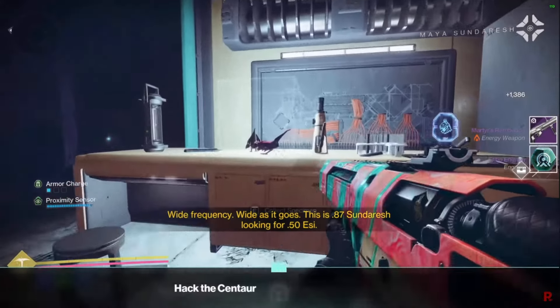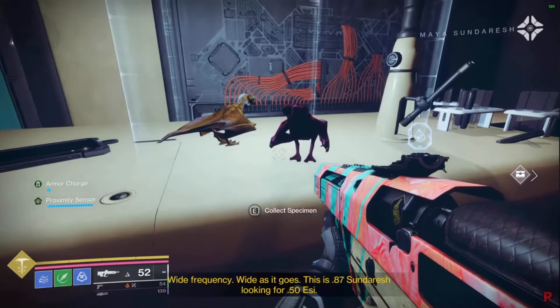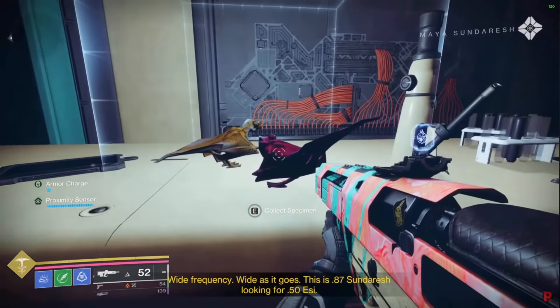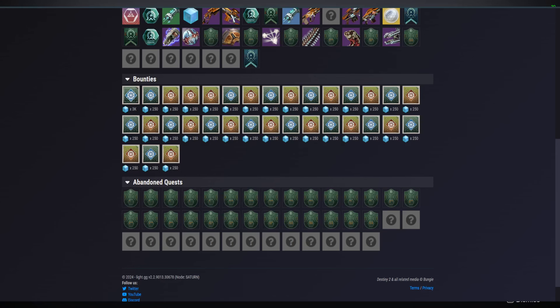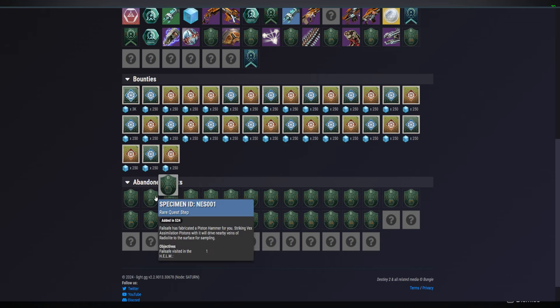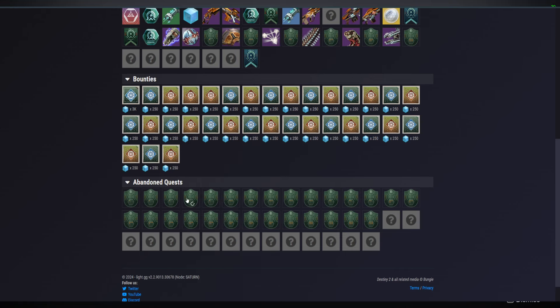That is all nine specimens, but that is not the end. Each of them will have steps to finish. I have most of the list here on light.gg. Here are all the steps you can look at. For each specimen, most of it is just doing an activity or getting kills of a certain element or weapon type.